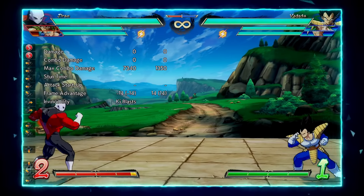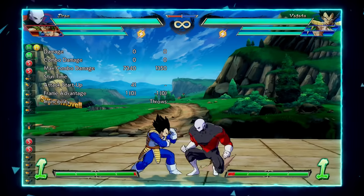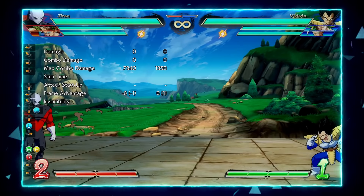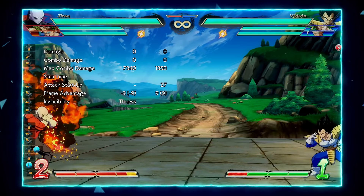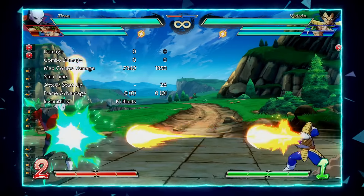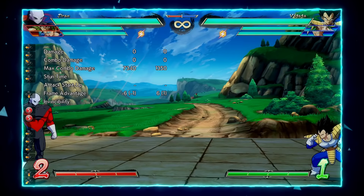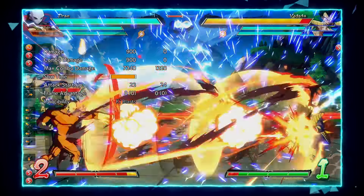The next button I find very useful in neutral — and it's also just a unique button in general — is Jiren's 5S. It's not a ki blast; it's actually a beam property, which means you get a true jail string into vanish, which is really nice for closing the gap. It also has ki blast symbol invulnerability on frame one, so against Vegeta throwing rapid ki blasts, you can on reaction press 5S.